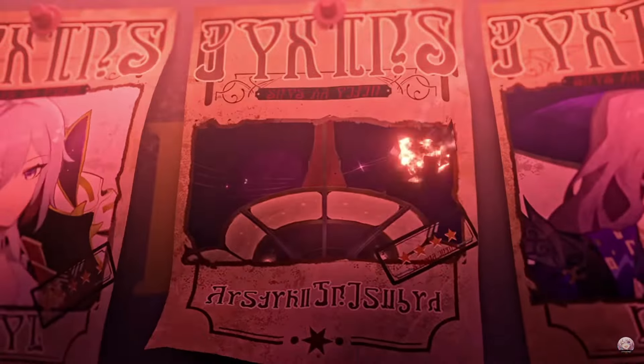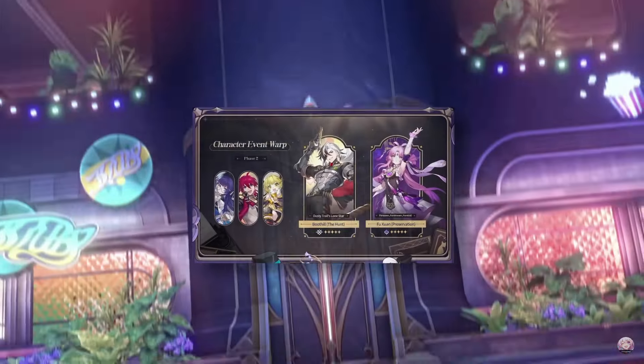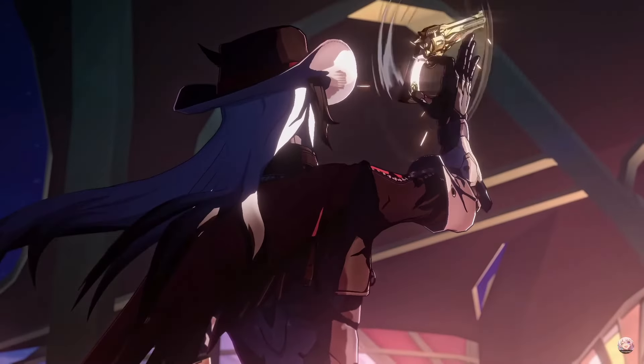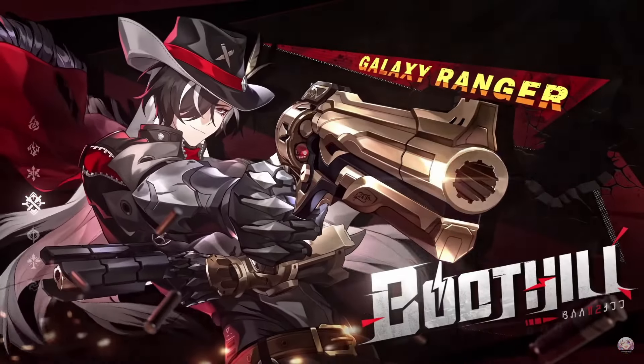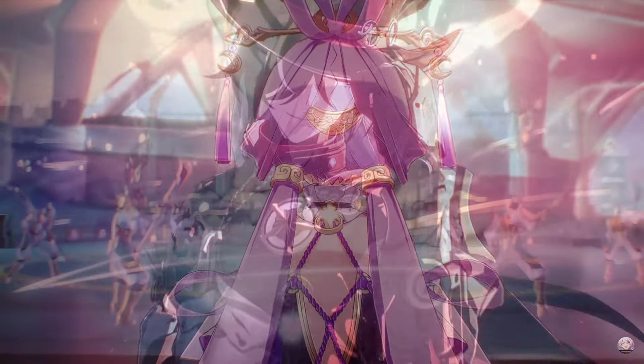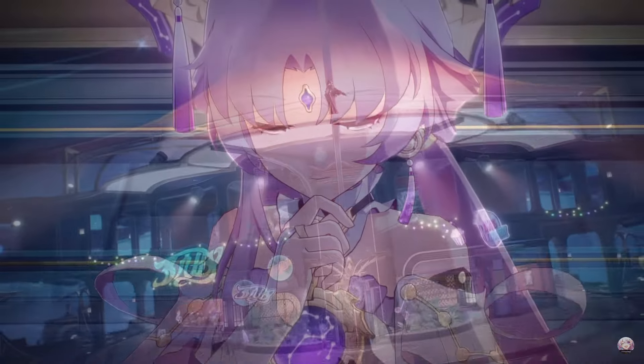Hey guys, welcome back to Genshin Interact. Today we're taking a look at the second half of the 2.2 Star Rail banners. The first character is Boothill and the second character on the other side of the banner is Fu Juan. Let's go through both of these banners and see whether or not these characters are a good pulling option for you.